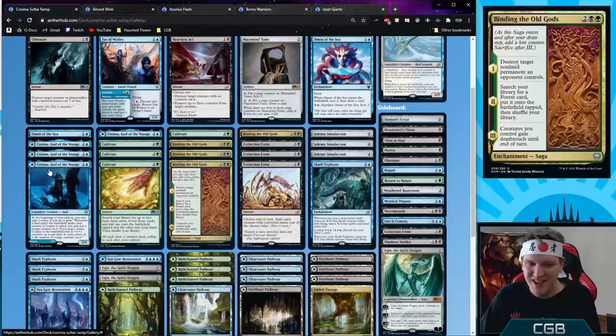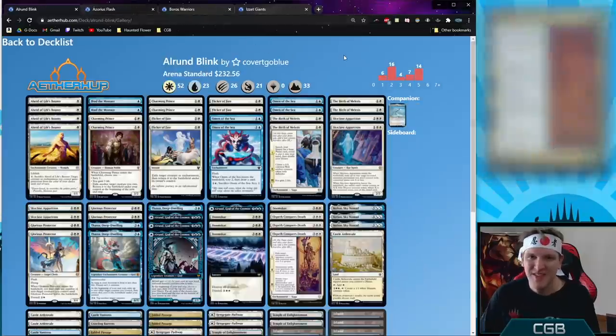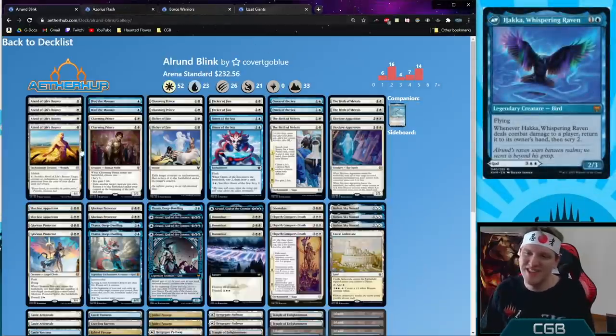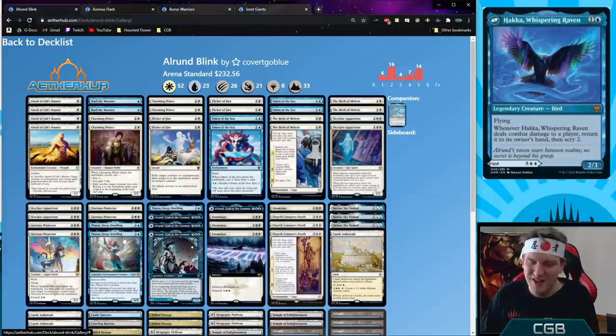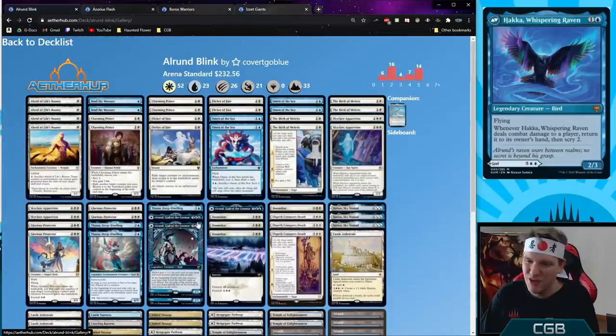Cosmos Sultai Ramp — the Sultai ramp decks I love with Binding of the Old Gods and Cosmos Charger so we're always drawing tons of cards. Then Azorius Blink — using Thassa, Glorious Protector, Charming Prince, and Flicker of Fate shenanigans trying to flicker all-run and have it be the backside five-drop for much less mana. Using Alrund's Epiphany to protect that investment.